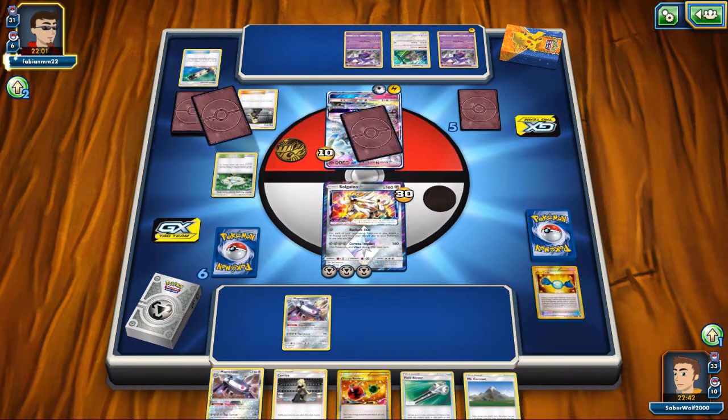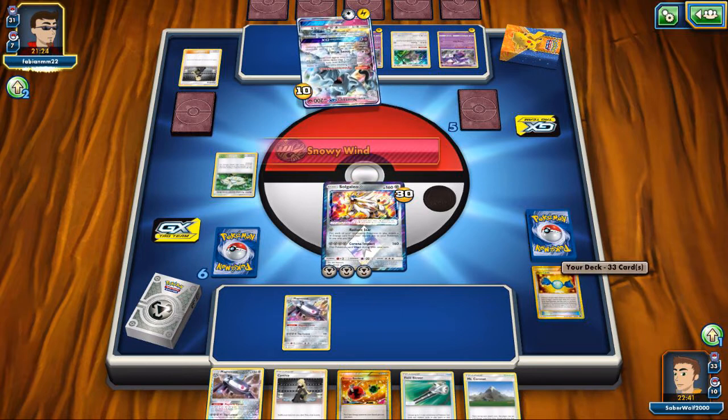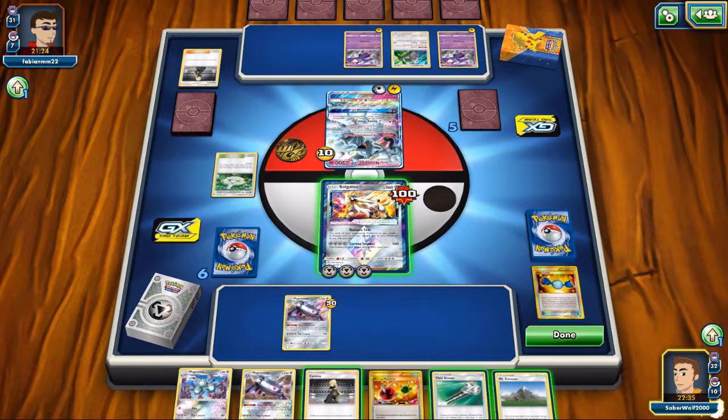My opponent is playing the Electro Powers — really wanting to see Tapu Koko or Naganadel to make the combo work and take care of Solgaleo. He has the Aether Paradise Conservation Area too, which is annoying, but we can get rid of it with Mount Coronet. Even with that card, Tapu Koko only has 170 HP — it's one of those basic GX Pokemon from the Black and White EX era. It still dies to Necrozma GX easily.